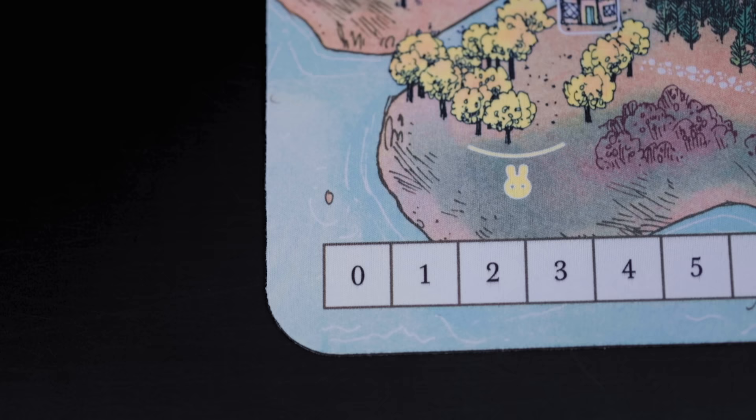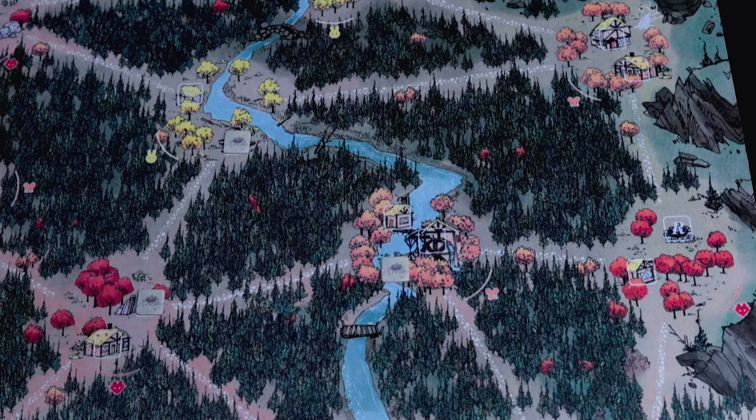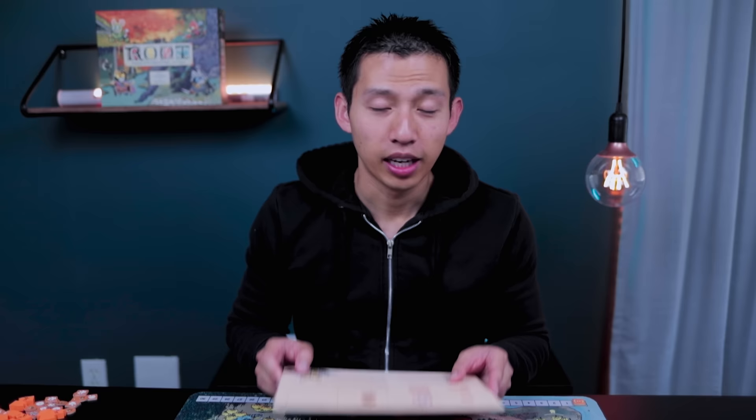Since we are setting up for two players today, we're just going to use the first two factions. Take your victory point markers and stack those at the zero point marker on the bottom of the victory point track. You also have four ruin tokens - go ahead and put these along the slots that say R on the board to fill up all the ruined spaces. Everyone also has player boards - turn these around to the back and it will give you instructions for how to set up each individual faction.